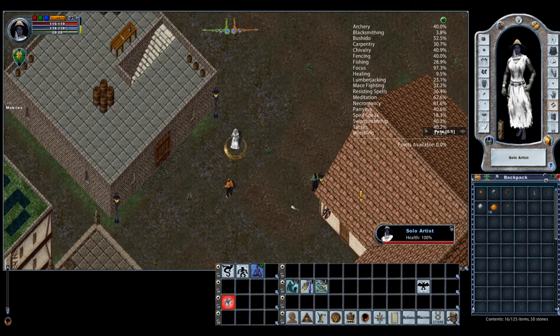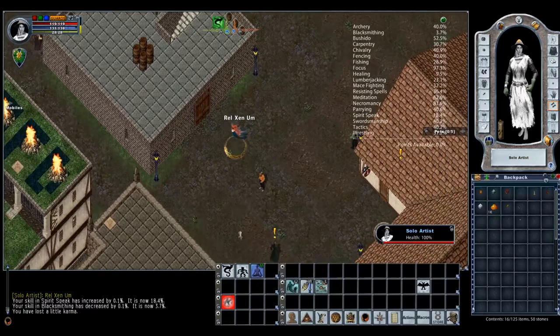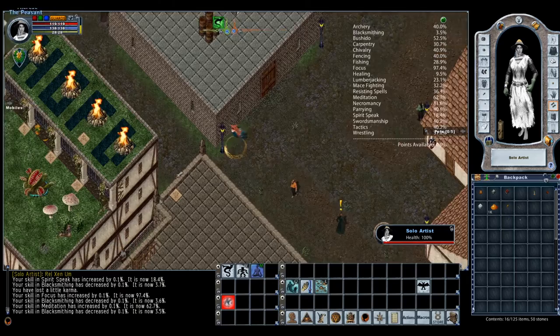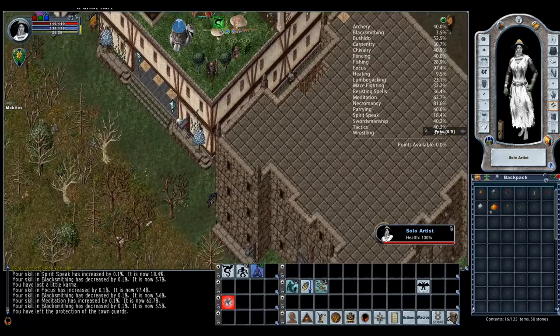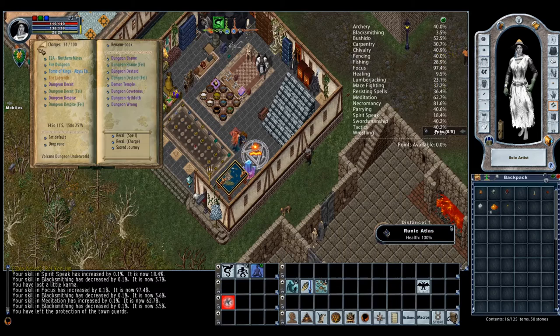This is helpful because it gives you something to do as opposed to just standing in one place casting a spell. You can use this to go into Wraith Form and go to a spawn to cast Wither — for example Sleepy Dragon. Another thing people don't know is that in Wraith Form you can actually cast Recall without Magery, which is very helpful.